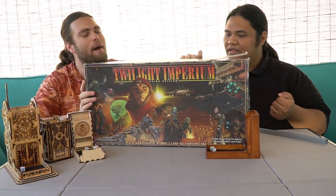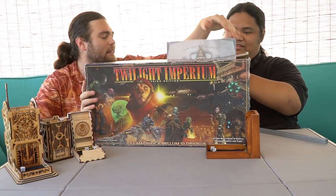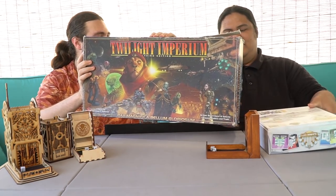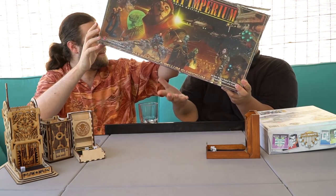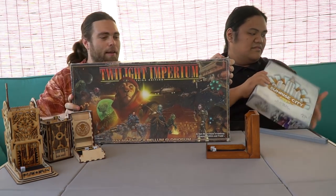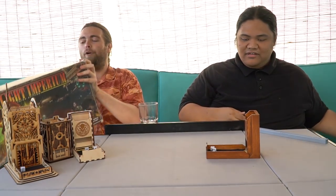It's probably about as heavy as Sunrise City, maybe a pound or two more. Twilight Imperium Third Edition — a large game made by Fantasy Flight, a game by Christian T. Peterson. Epic board game of galactic conquest, politics, and trade.